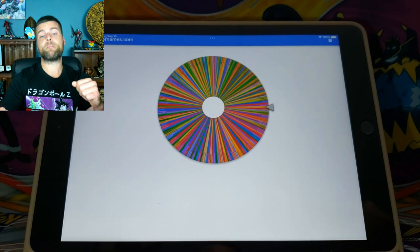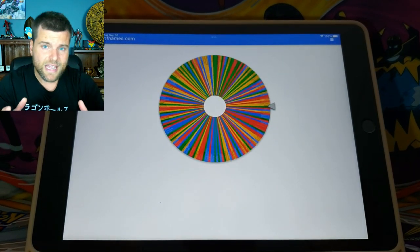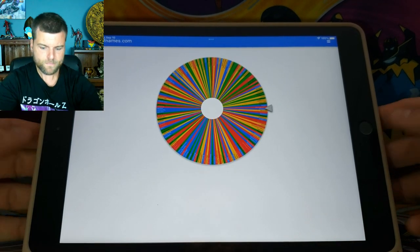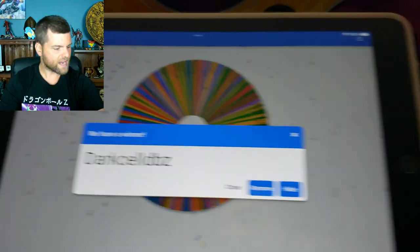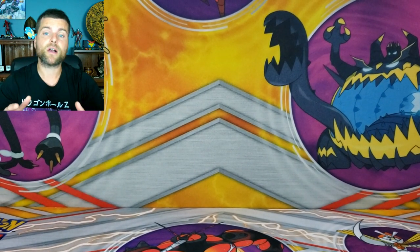We're going to spin the wheel and pick the winner for last week's video, which is for the Elite Trainer Box of Lost Origins. And guys, I gotta say, this set is absolutely amazing. We have Dark Cell DBZ — congratulations, thank you for being a subscriber. You have one week to claim your prize, and you can contact me through any of the links down in the description below.